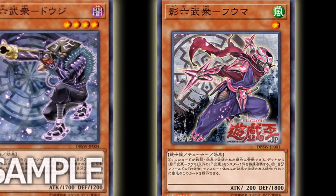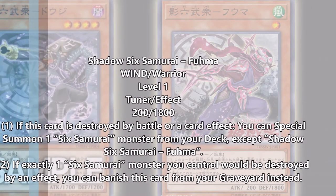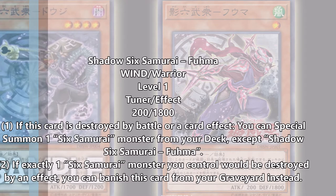So first off, Shadow Six Samurai Fuma. This guy is a level 1 Six Samurai tuner. Let's all give a round of applause to Konami — this is what Six Samurai has needed for so long. The problem is, this card doesn't special summon itself.